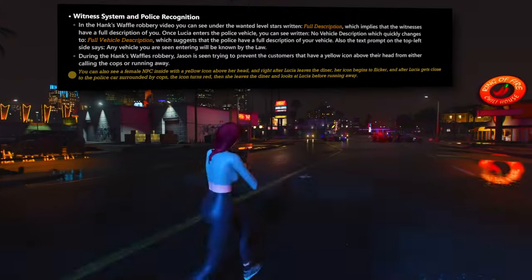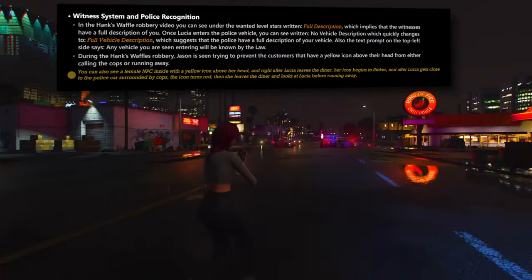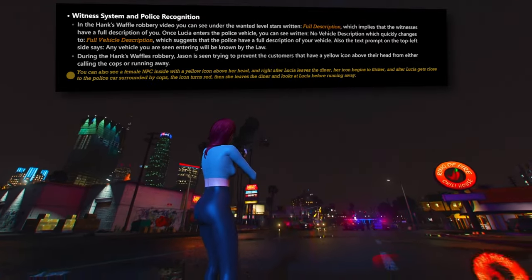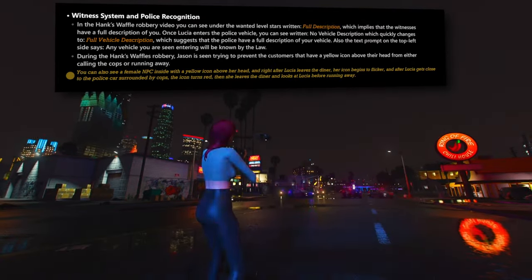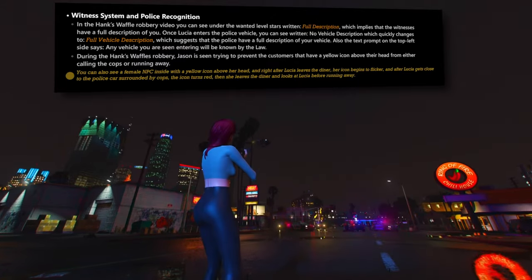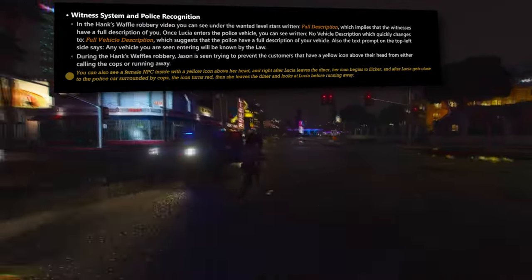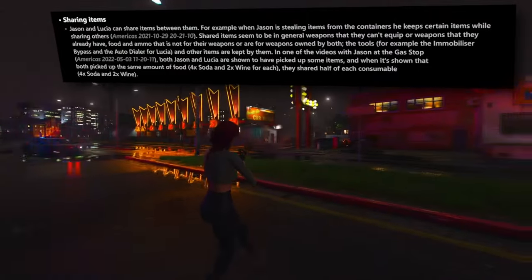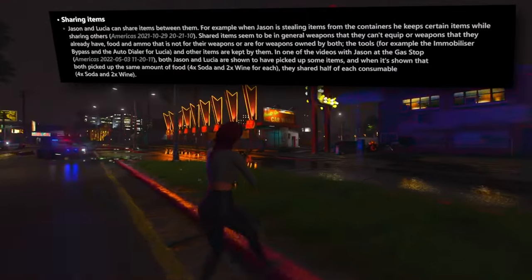During the robbery sequence, Jason can be seen actively preventing customers — marked with yellow icons above their heads — from calling the authorities or fleeing the scene. An NPC within the diner exhibits a yellow icon above her head. Following Lucia's exit from the diner, the icon begins to flicker, and as Lucia approaches a police car surrounded by law enforcement, the icon shifts to red. The female NPC then departs the diner, making eye contact with Lucia before hastening away — underscoring the sophistication of NPC interactions and notable advancement in the game's artificial intelligence systems.